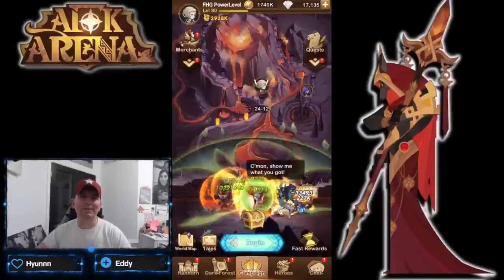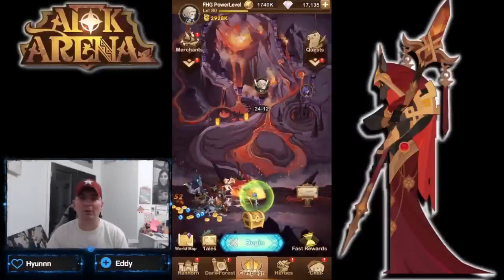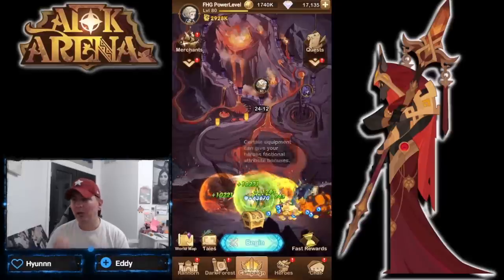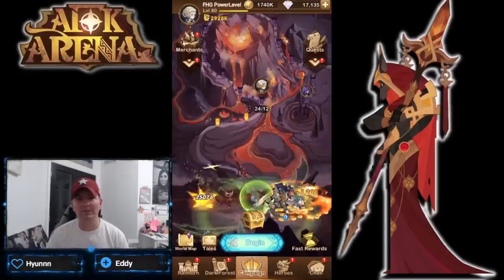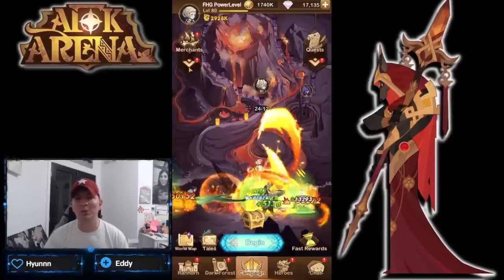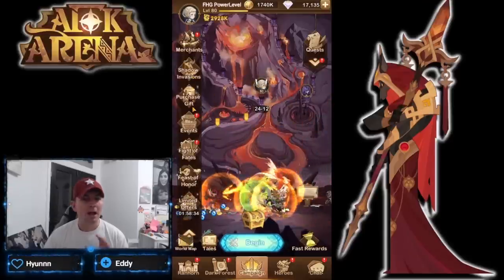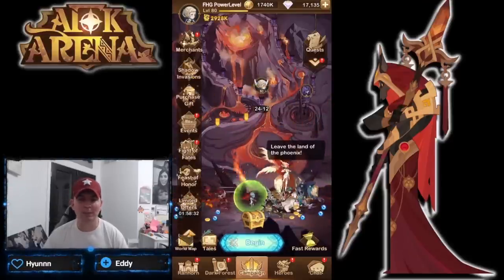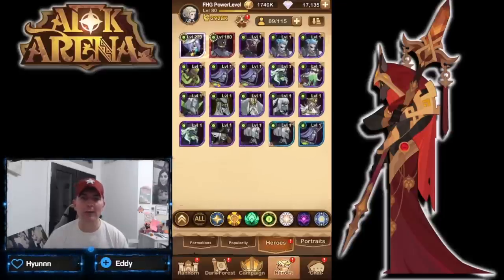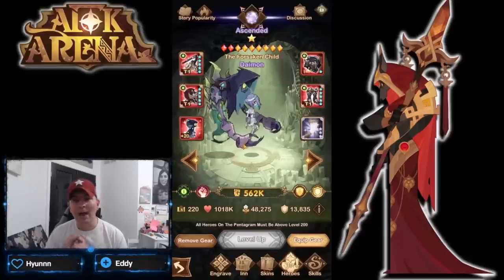Hey guys, welcome back to some more AFK Arena. Today we're back over in the power level account. We have 17,000 diamonds, so we've had an incredible amount of diamonds going through a lot of different aspects of AFK Arena. We are at 24-12, so we've made a lot of progression. Of course, we are completely free to play on this. Damon has been our carry — he is such an incredible carry.